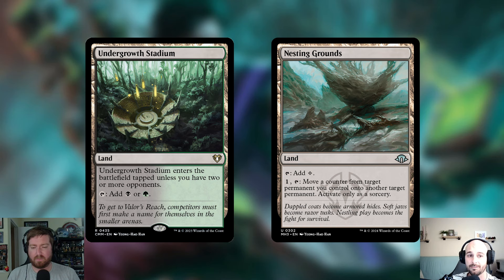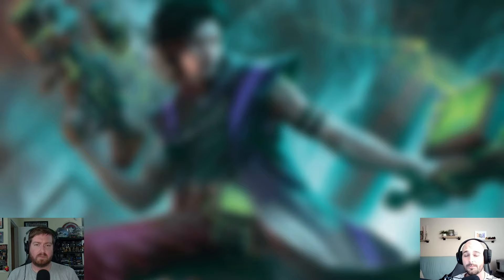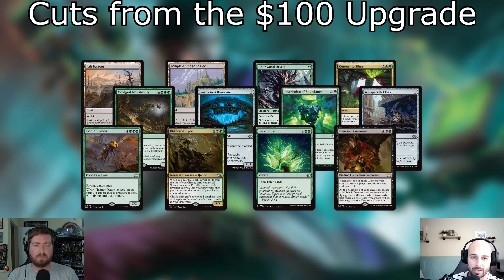That's going to do it for all the additions for the $300 upgrade. I tried not to put too many in because we already heavily touched this deck at the $100 upgrade. Now let's get into the cuts. Anything removed in the $100 upgrade is still removed here — none of that changed. If it's gone, it's gone. Let's talk about the new removals — I see two planeswalkers right off the top.